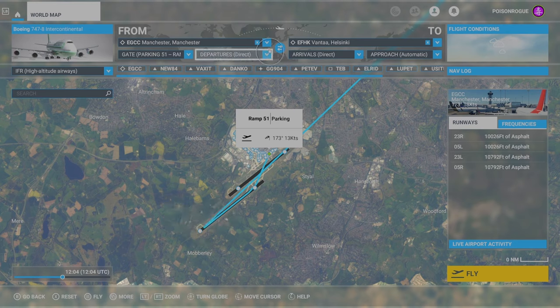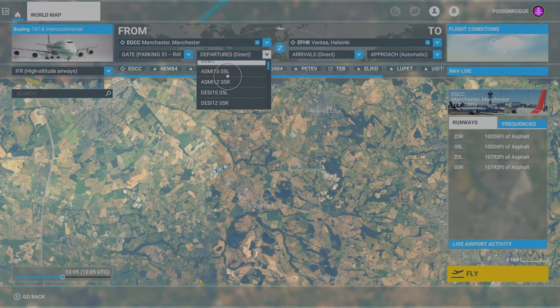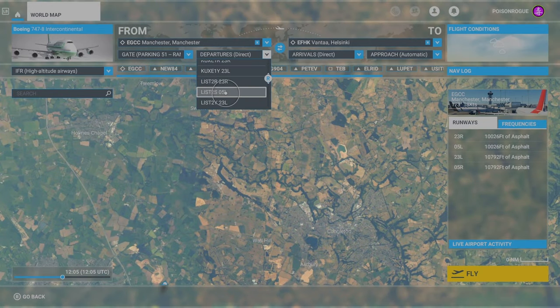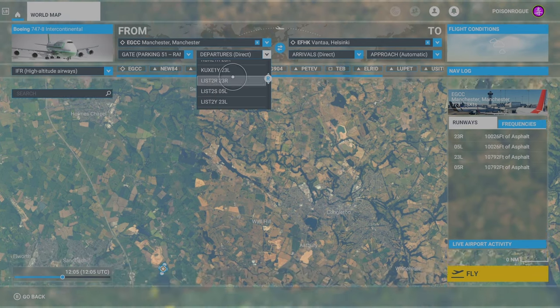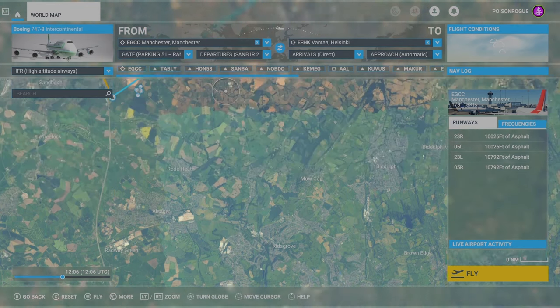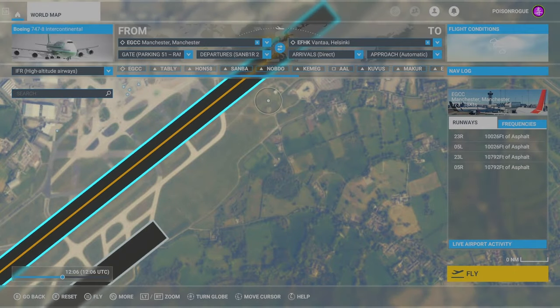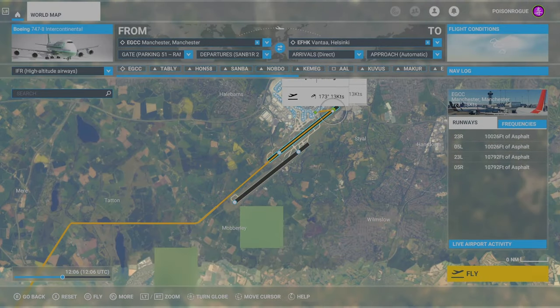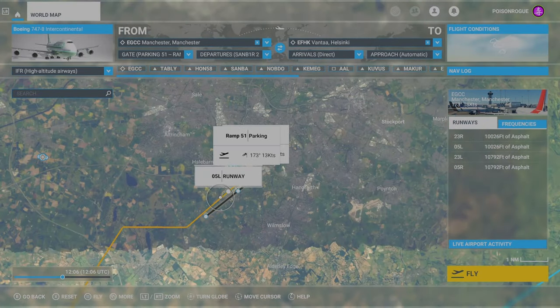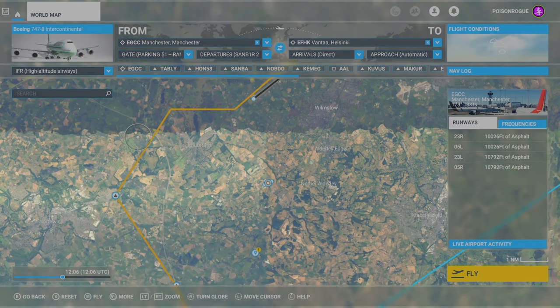So how do we change our takeoff route? Come up here to where it says Departures Direct - that will directly depart you off in a heading towards your destination, which we don't want. Come in here and you have a list of different runways to take off from. Which one you want depends on the aircraft, the destination, and your knowledge of the airport. For me personally I like the SANBA 23R, so that's the one I'm going to pick. Once we've selected that, if we come back up to Manchester, you'll see we've got this orange line coming from Manchester Airport. We start from the green dot, taxi to this runway, take off, and follow this orange line which takes us around nicely and then off towards Helsinki - giving us time to turn the aircraft around.